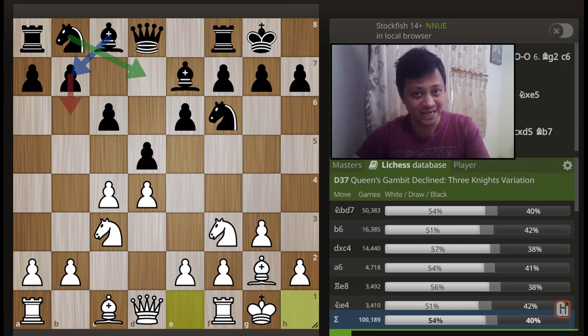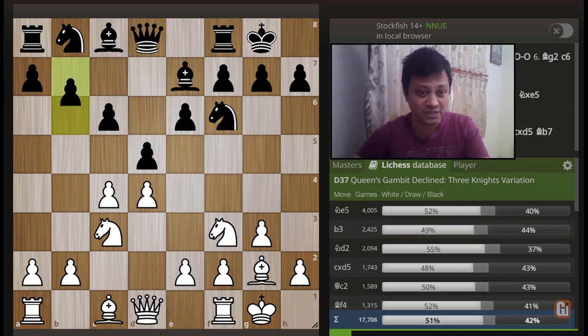The tricky platform is set right here. Looking at the database, there are two popular choices for black. Among them, knight b to d7 is the accurate sequence. However, more than 16,000 games have continued with b6, which leads to our upcoming high-profile trap.